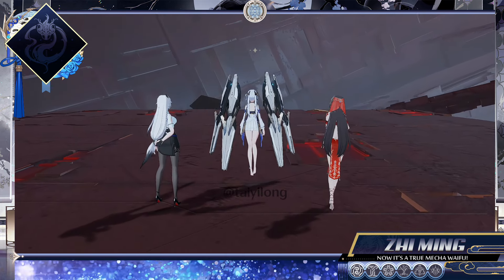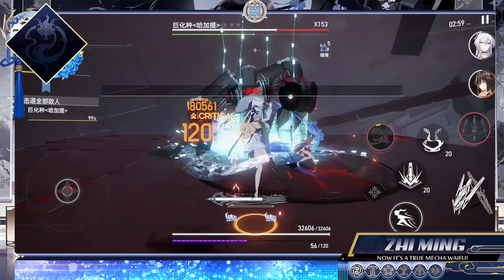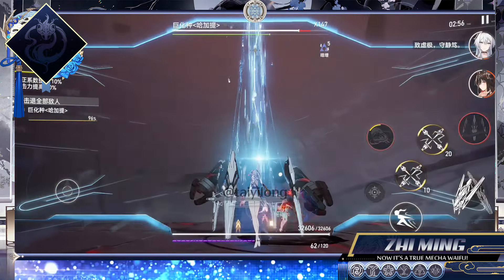Also, if you find the combo rotation complicated or too long, you can use the Warp Divine Sense as a method to shorten the use of basic attacks.